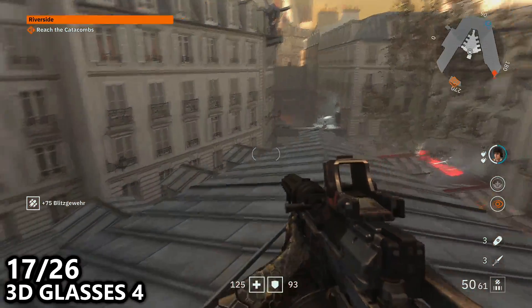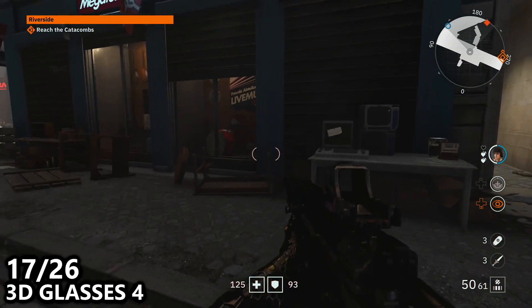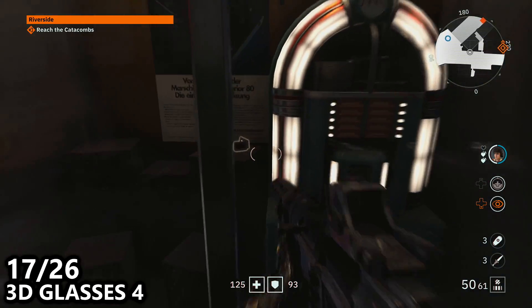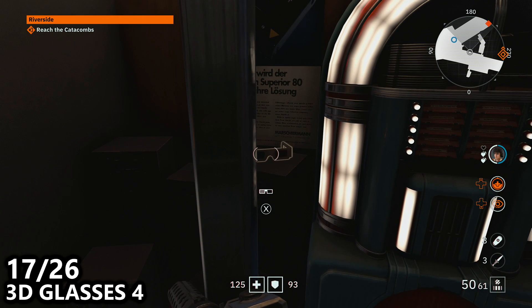Then what we can do is jump out the window, turn left and then jump down. As we jump down, turn around to look into the shop. You'll see some drums and then a jukebox — next to that jukebox is a pair of 3D glasses. You will need to melee through the window in order to quickly pick them up though.